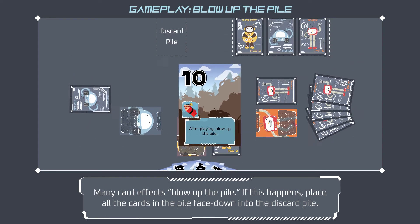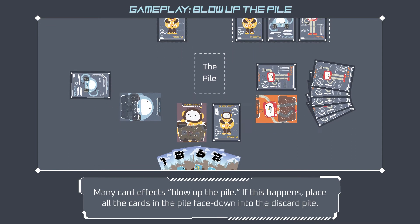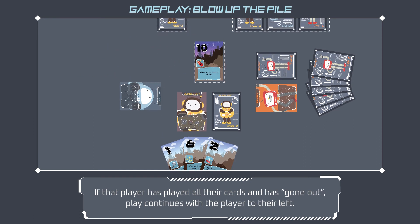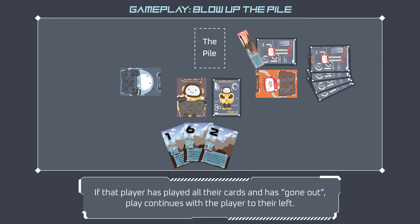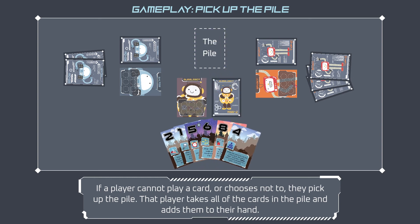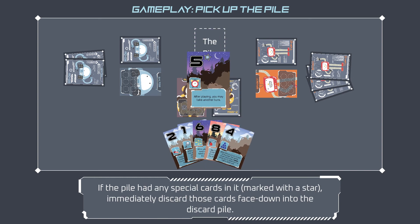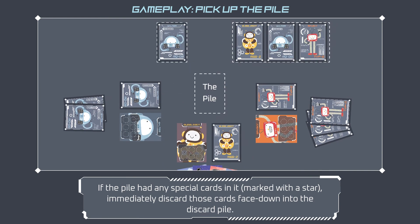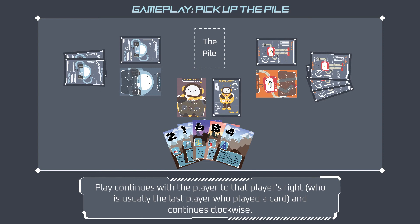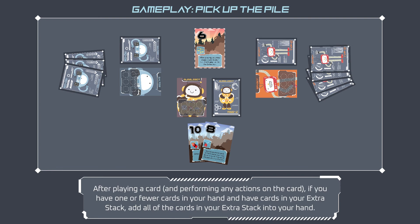Many card effects blow up the pile. If this happens, place all the cards in the pile face down into the discard pile, then the player who blew up the pile gets to take an additional turn and play a card to start a new pile. If that player has already gone out, play continues with the player to their left. If a player cannot or chooses not to play a card, they pick up the pile and add all those cards to their hand. Any special cards marked with a star in the pile are immediately discarded face down. Play then continues with the player to that player's right.